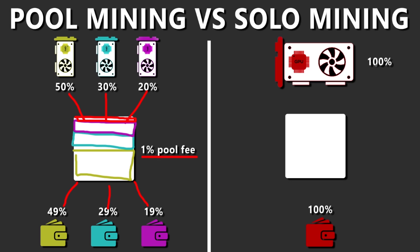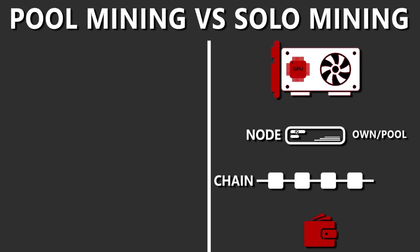With solo mining, you have 100% of the hash rate — you mine to the network, find a block, and keep 100% of that block reward. However, you only keep 100% if you run your own node. If it's a pool node offering solo mining, you'll probably keep around 99% of the block reward, with the rest going to the pool operators running that node.